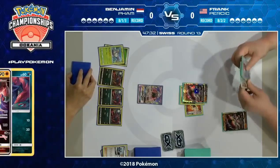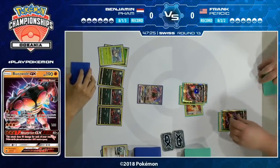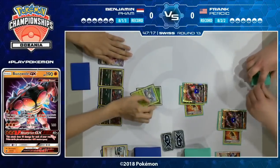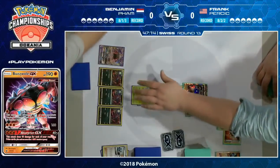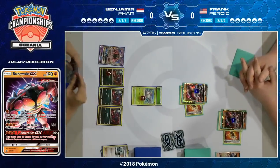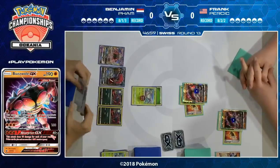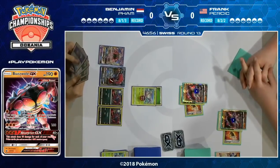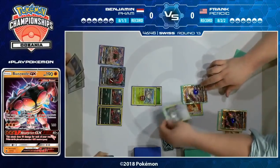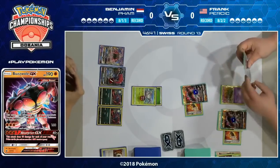Frank actually topdecks a Buzzwole, so he does have another Pokémon. That Wimpod on the bench with the Energy is actually quite threatening — if it becomes a Golisopod and can get another Energy on it, it can deal quite a lot of damage to that active Buzzwole, so that actually keeps him alive. Frank then chooses to attack into the Wimpod rather than knock out a Zorua. This is a fairly brilliant play — he recognizes an early Golisopod would be a disaster, but if it's in the active spot you don't have to worry about First Impression. This variant does have one Floatstone for situations where you need to Guzma out of the active and retreat back into it.